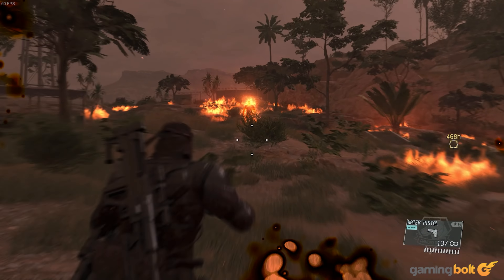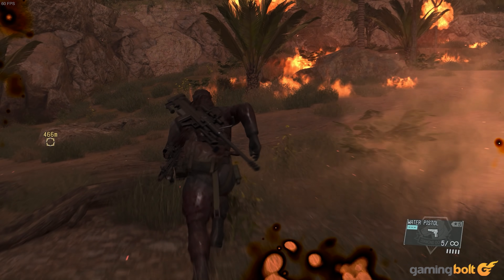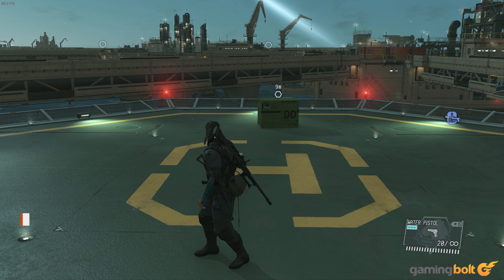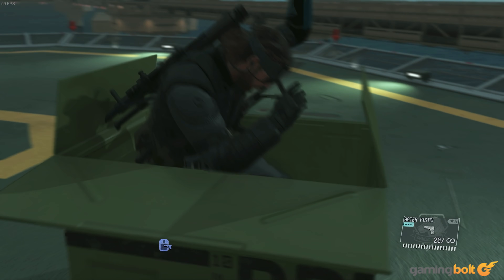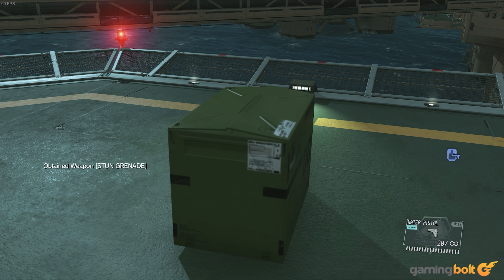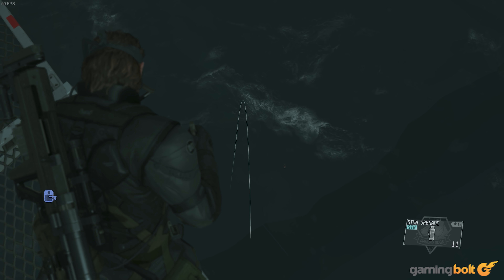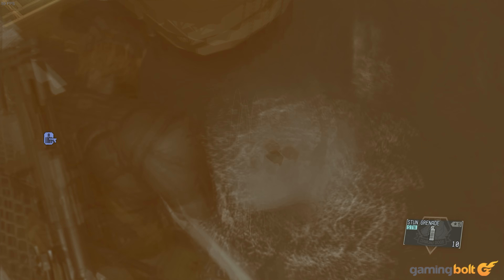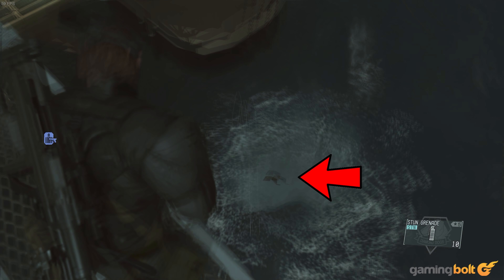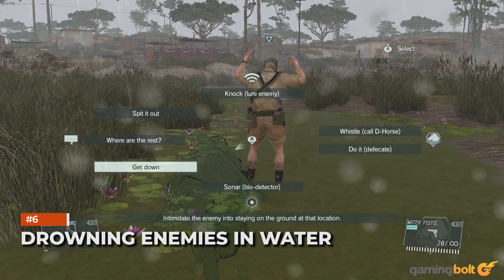Utility of the Water Pistol: The water pistol might seem a borderline useless weapon at first, although in reality it has a lot of tactical utility. Players can use it to shoot at an enemy's head, causing him to get momentarily stunned, which can then be followed by closing the distance and dispatching the enemy using CQC. Players can also use it to disable generators and other electrical equipment. Most interesting of all is its effectiveness in battle against the Man on Fire, who is immune to almost all other types of weapons, although he will take a ton of shots before actually going down.